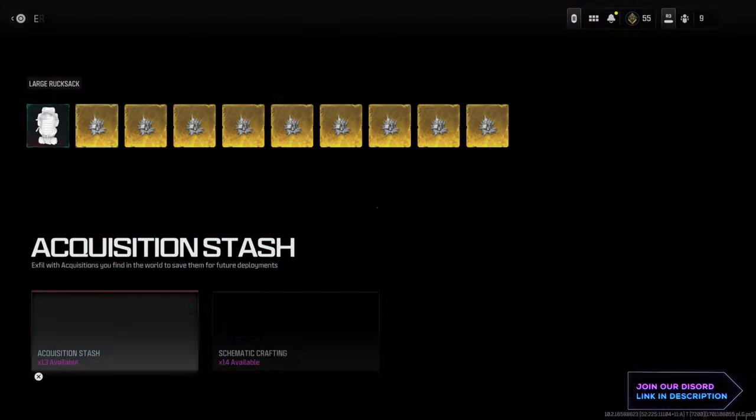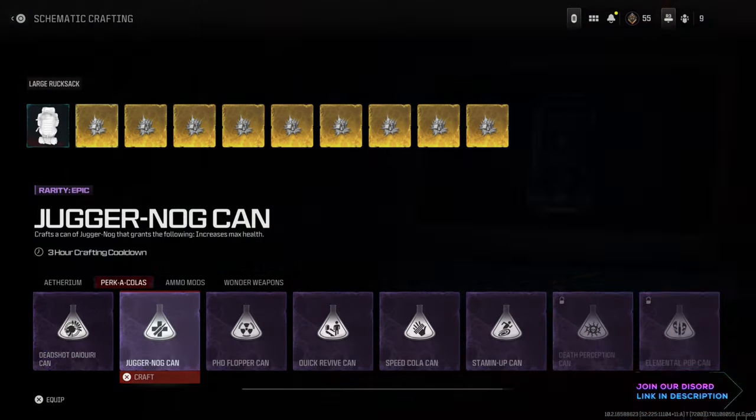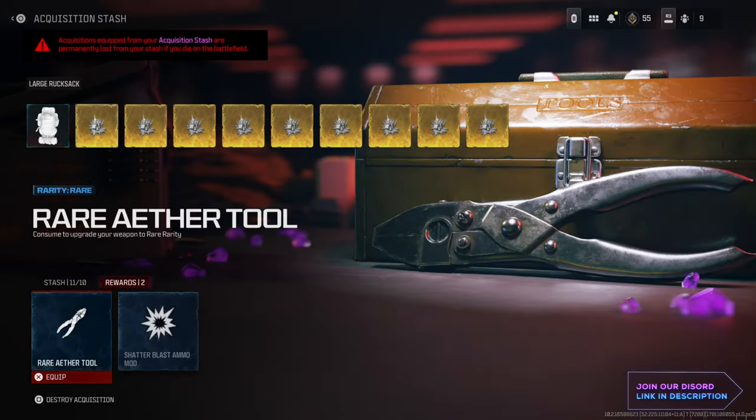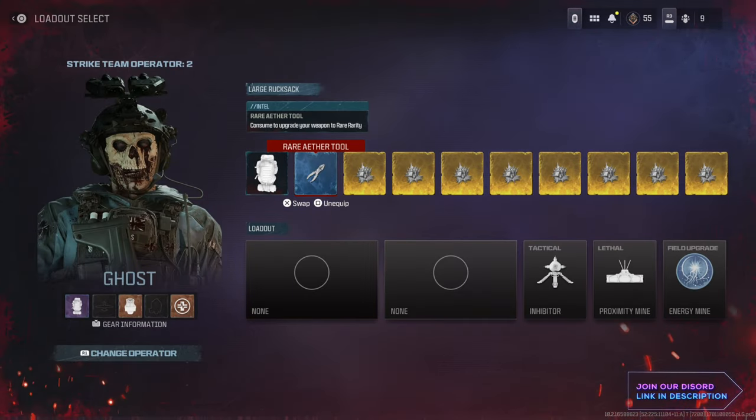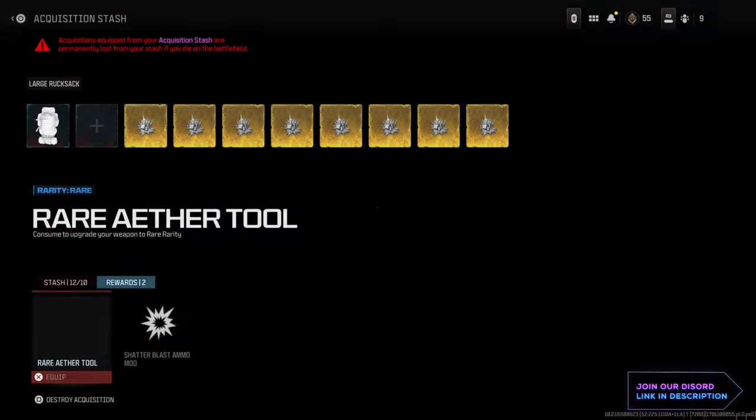What I'm going to do is swap it. Instead of going into my schematics — which I've seen people do in videos, don't do that — if you have a reward in your acquisition stash, which are these here, all you want to do is equip one of those and then quite simply unequip it. That will go straight back in. Then go to the next one, go in there, and rinse and repeat. It's quite simple.